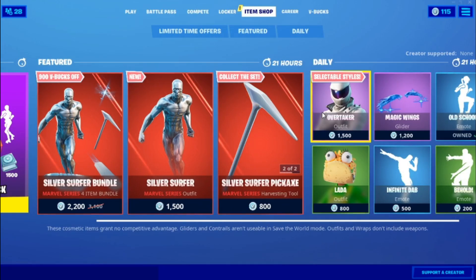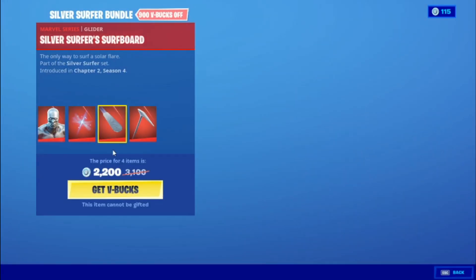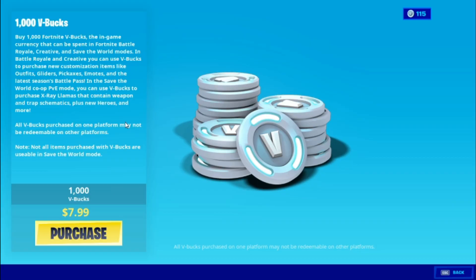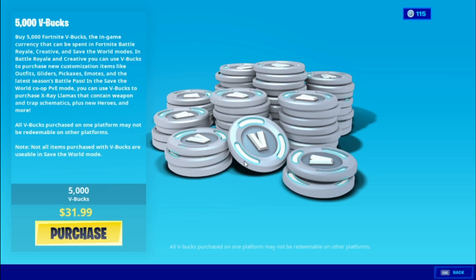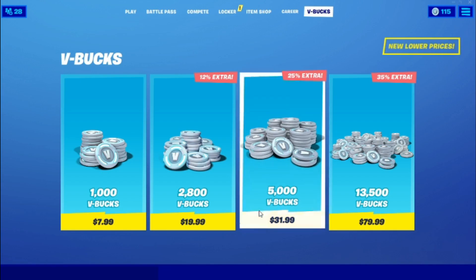I'm gonna show you guys how to get this Silver Surfer bundle. All you guys gotta do is go to Silver Surfer, go into 'Get V-Bucks', go into 1,000 V-Bucks, press purchase, launch screen comes up - just back out. Then 10,000 - press purchase, launch screen - back out. 5,000 - press purchase - back out. And 2,000 - press purchase - back out.